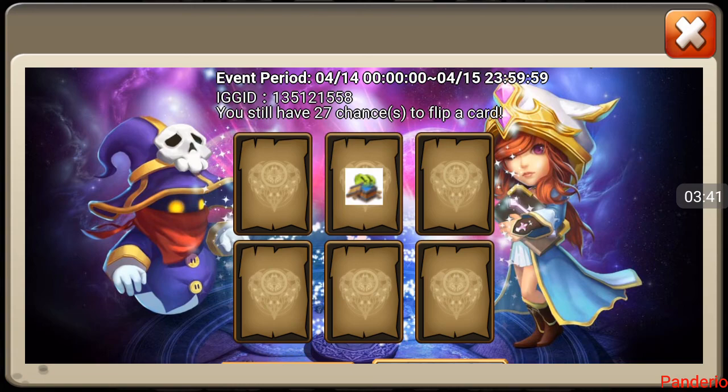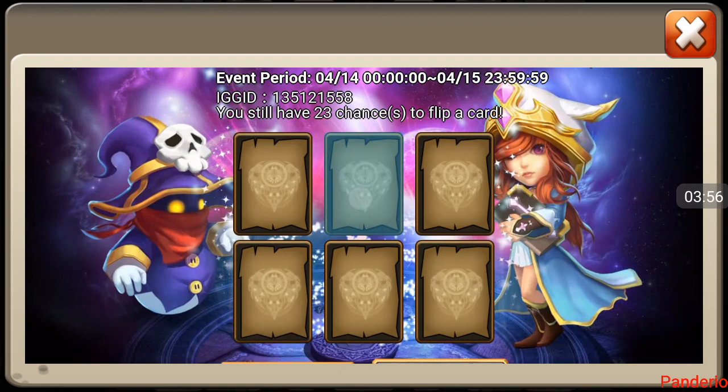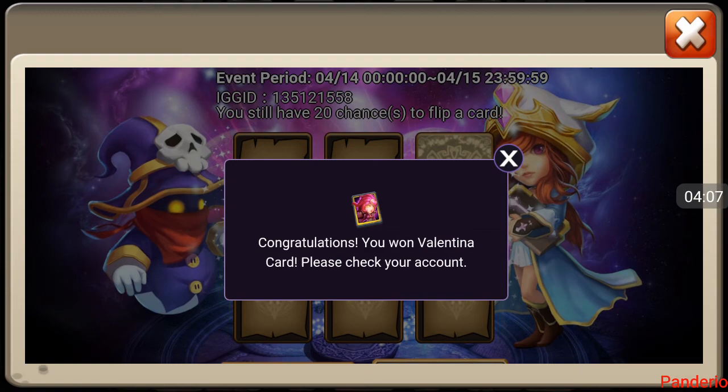18 flips and no heroes at all yet. Come on now, give me that Artica — that's what I want to get him. If I get down to 20 and don't have any heroes, I'm going to go roll some gems and then come back. Oh, there's a tree! See, I say that and then — oh, another tree, look at that.